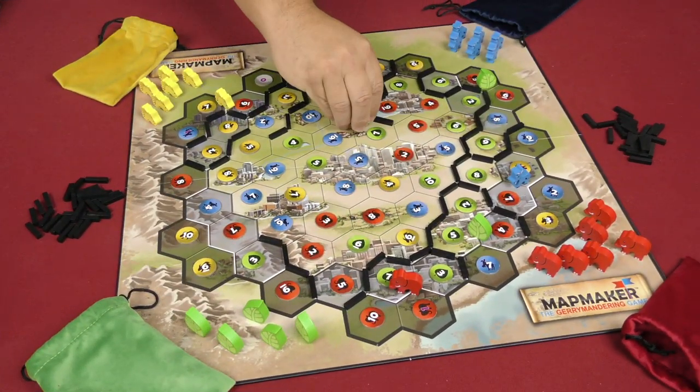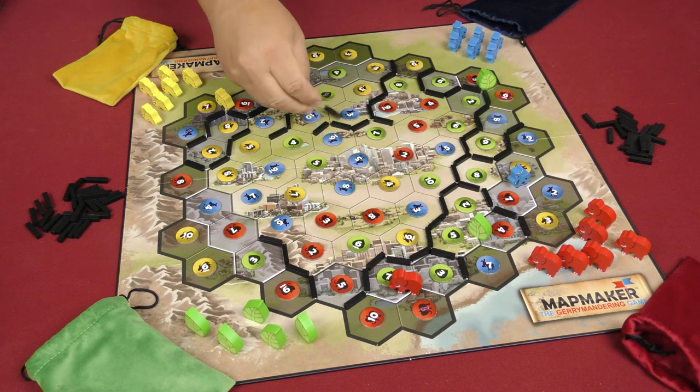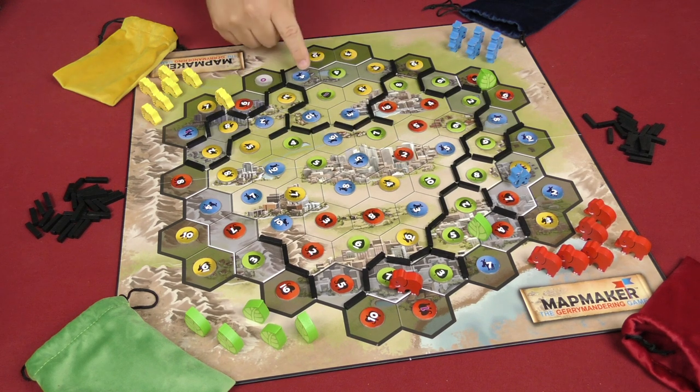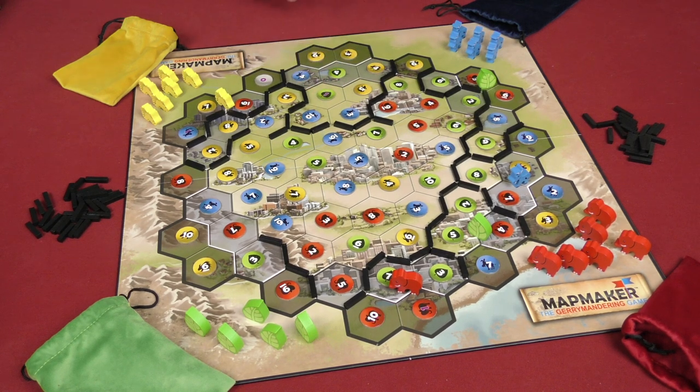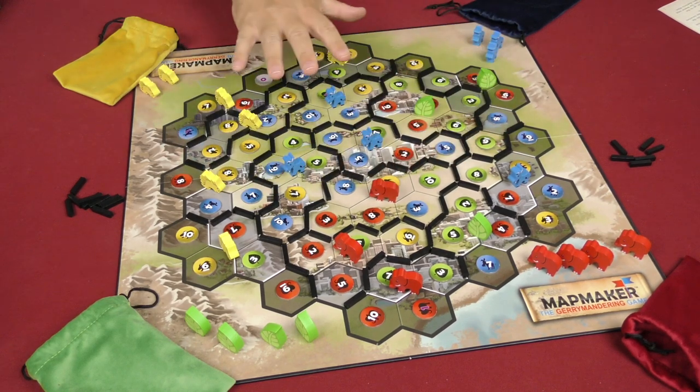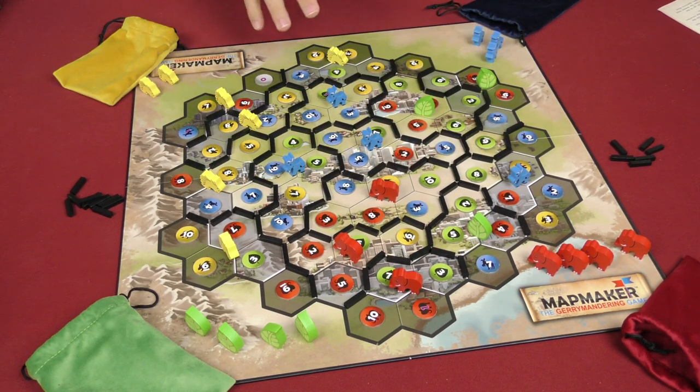On Yellow's turn, they place their four boundaries, which does close off a district — but that district has nine counties in it, so it's not scored yet because it could still be divided into two smaller districts. The game continues in that fashion until the entire board is divided into districts with more than four and less than eight counties. Then we count how many meeples have been placed, and whoever controls the most districts is the winner. That is basically how you play Mapmaker: The Gerrymandering Game.